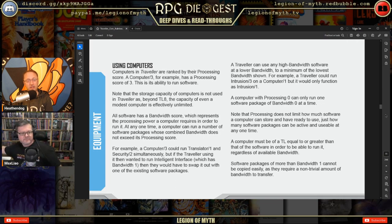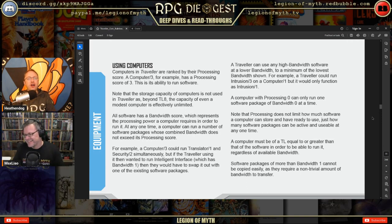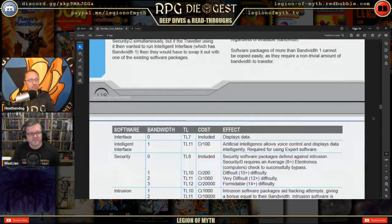The claim that storage is unlimited is debatable — we have human data alone filling enormous hard drives, and with all the potential alien content out there, storage could matter. But the game hand-waves this for simplicity. Expert software packages mimic skills: a traveler using an expert program may make a skill check at bandwidth minus 1; only Intelligence and Education based skills can be attempted. If the traveler already has the skill, the expert grants a +1 to their check.